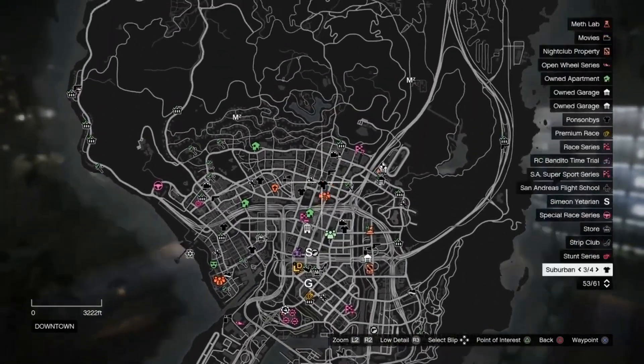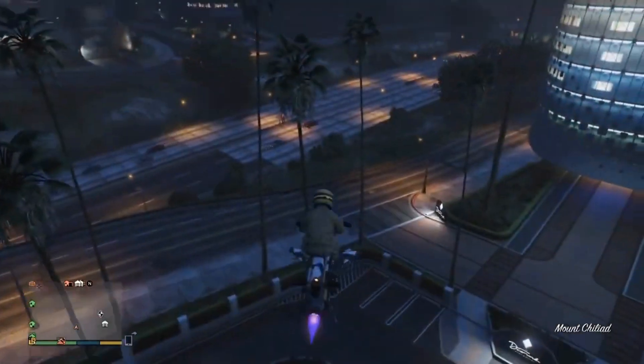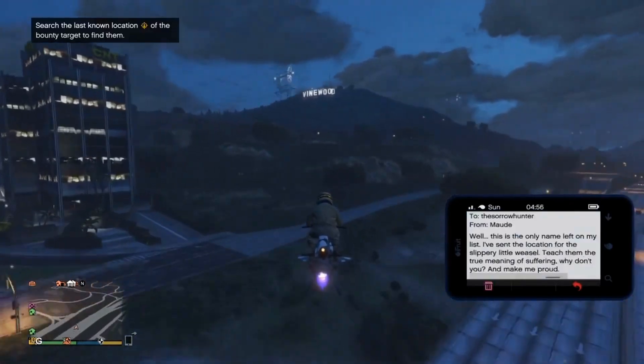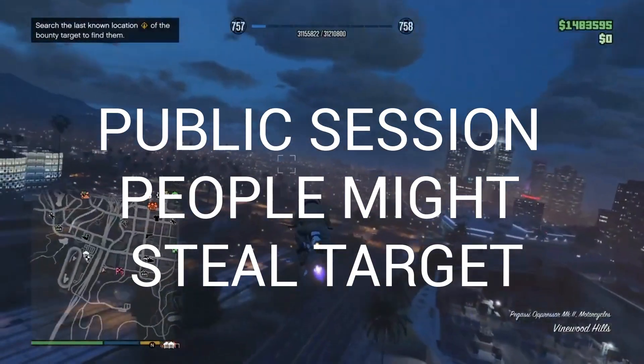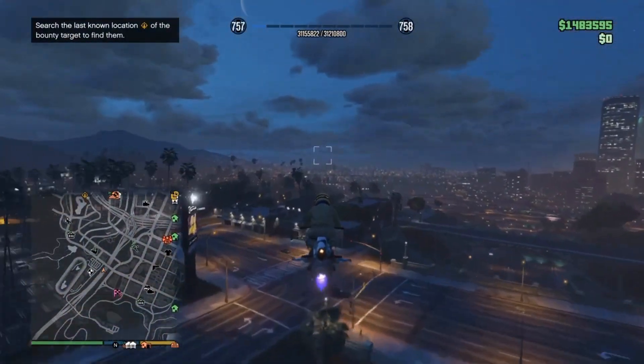I believe you got to do four to six bounty targets to get it. Basically just open up your email — Voxo right here — and scroll down. She gives you a location where the bounty target is. You can do this in public sessions or invite-only sessions.